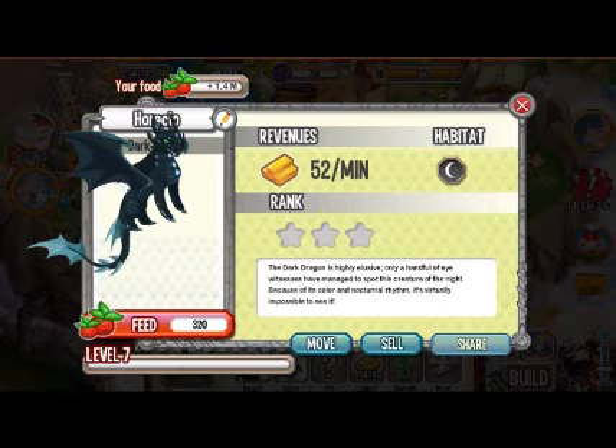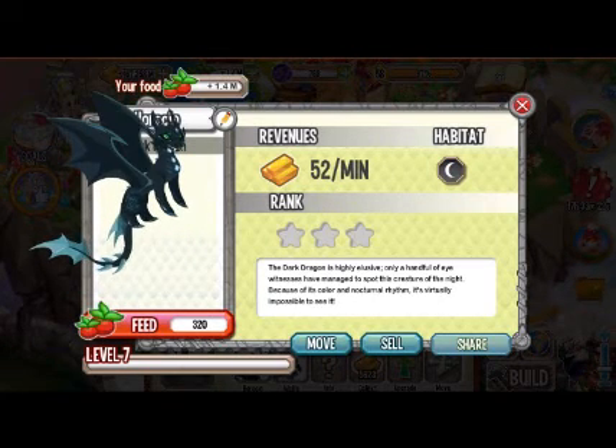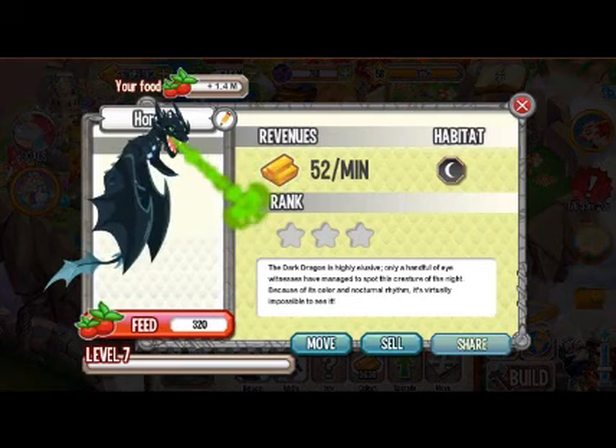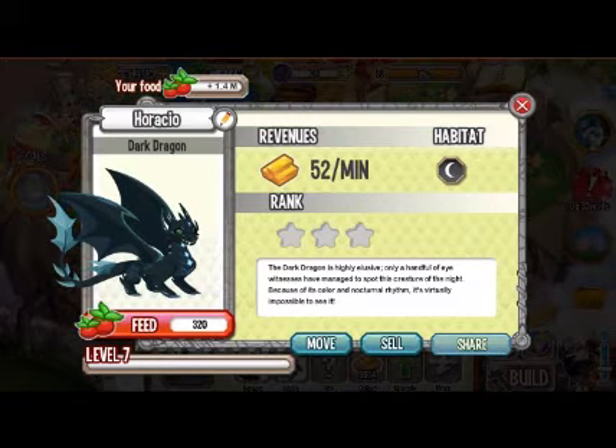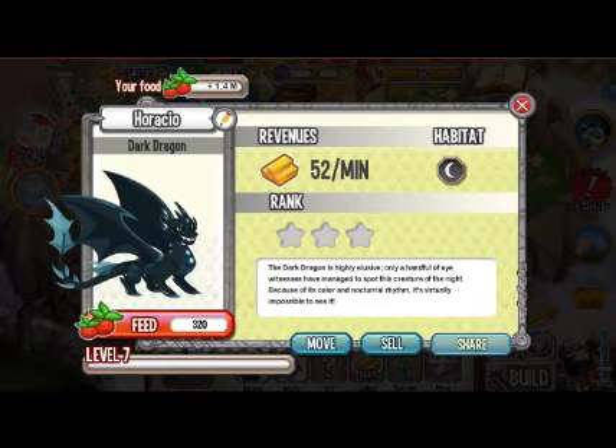That's the Dark Dragon in its final form. It flies high and breathes out a green color fire — actually a poison fire. That's all the animation for the Dark Dragon.